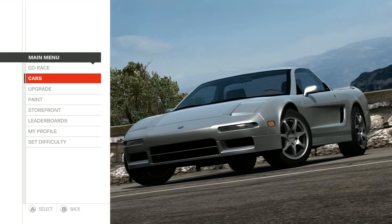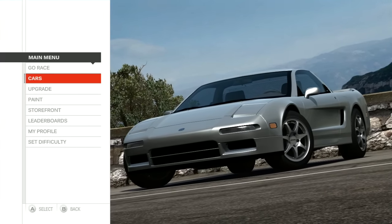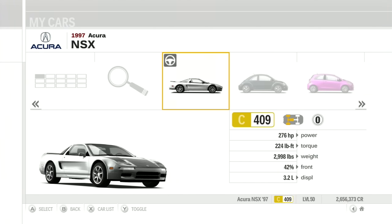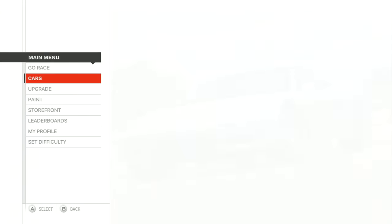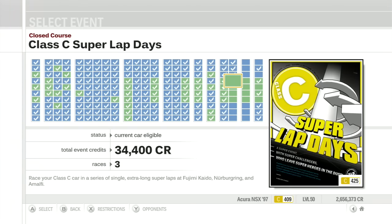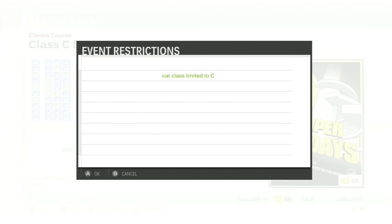Welcome to Let's Play Forza Motorsport 3 Part 243, and for this segment, I'm going to be driving an Acura NSX from '97. Because I can. So let's move on to the next leg of the Super Lap days - time for Class C.